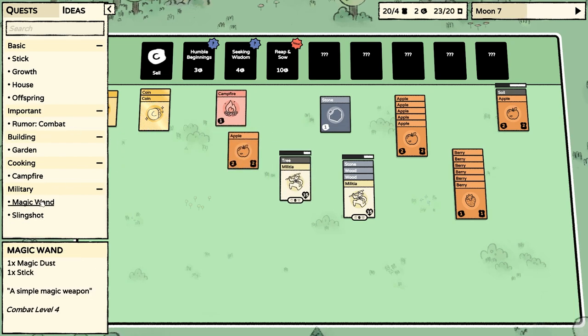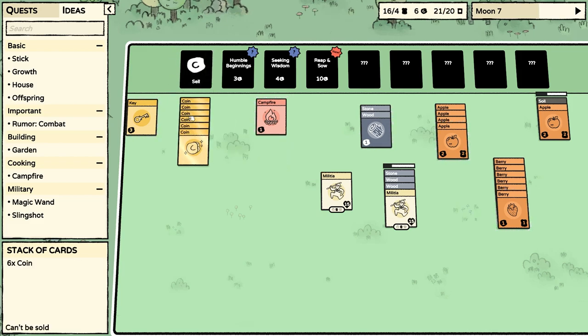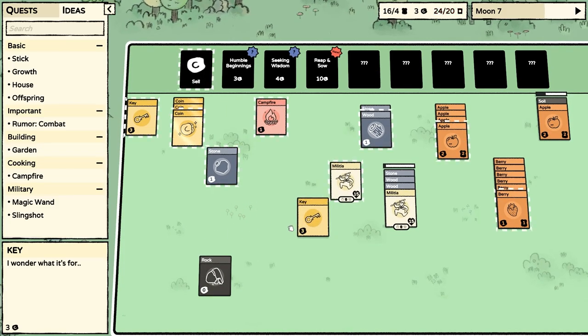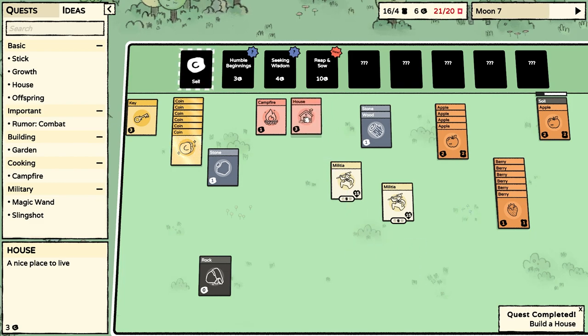We don't have any magic dust yet — we haven't even seen magic dust. Two stone, two wood, and a villager — that would be quite good. Here's another apple. Two wood and two stone — we can sell some apples. We still have two undiscovered cards here. Stone, rock, and another. I don't think we need two keys — I'm going to sell one. Hey, look — we have a house now! We can put the house next to the campfire.